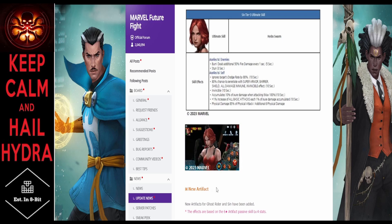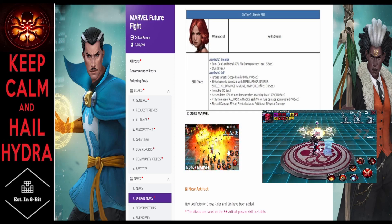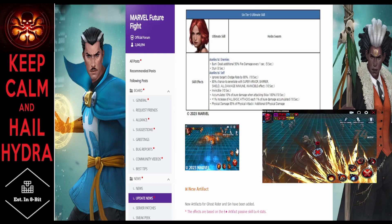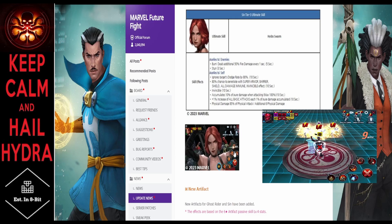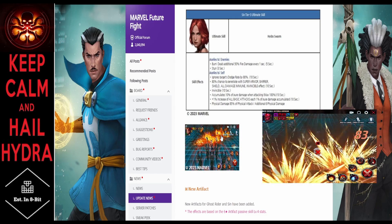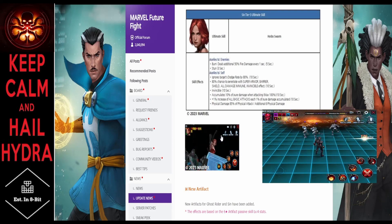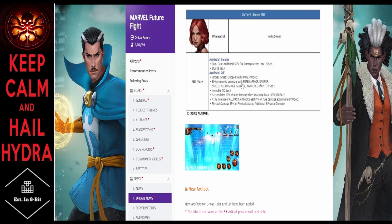Sin's ultimate skill animation has been going for a while in the preview — it's really reminiscent of Red Skull's awaken skill, which is actually dope. Red Skull is a character I thought they never should have given an awaken skill to — he should have been Tier 3 like Cap. Hopefully that's something they can revisit. Sin's ultimate has an 80% ignore target dodge rate, a chance to penetrate invincibility, and 1 damage accumulation for 10 seconds.